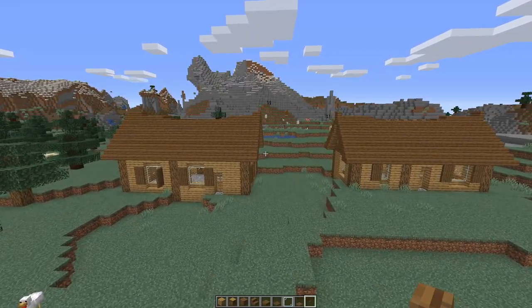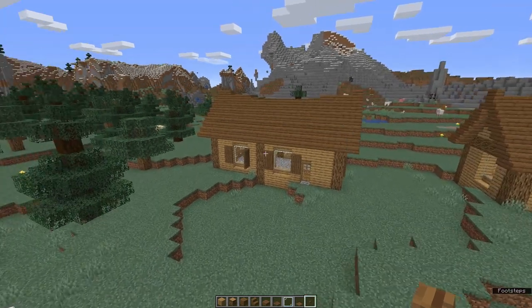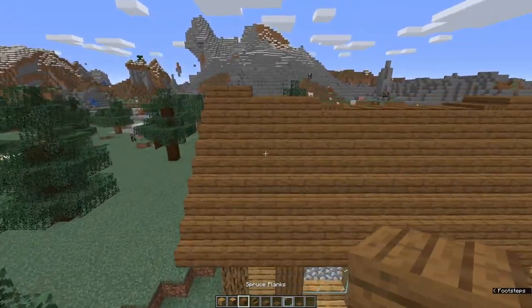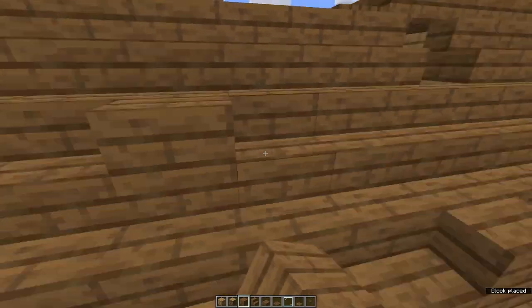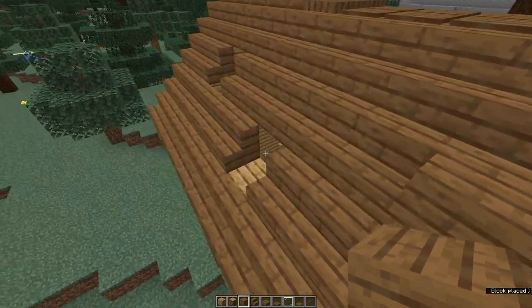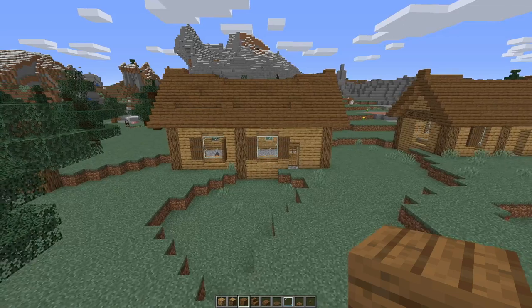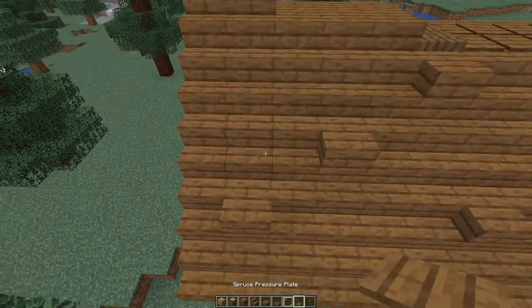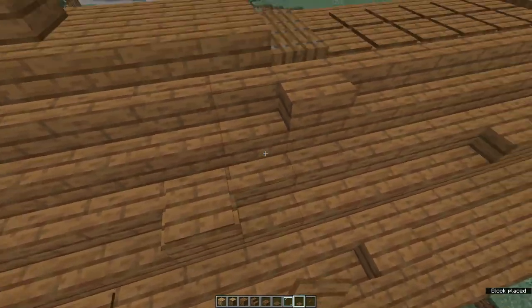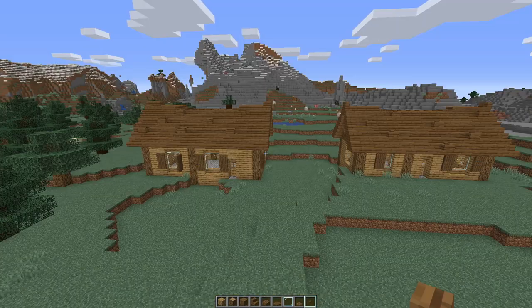Another thing you can do — and this works equally well on even and odd numbered houses — is knock out random stair blocks and replace them with full blocks to match your roof. In this case my roof is spruce. It just makes the roof look a bit more broken up, a bit more uneven. Again, spawn-proof it with pressure plates or buttons. Old rundown roofs sorted.